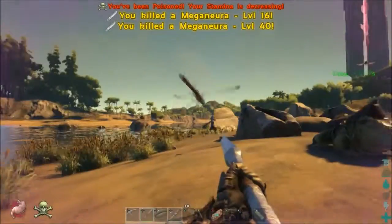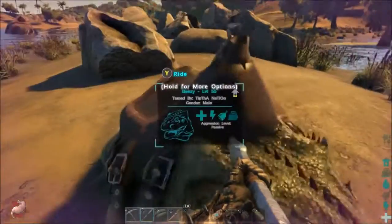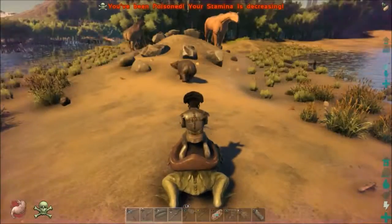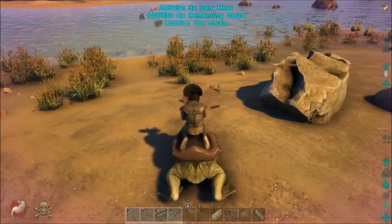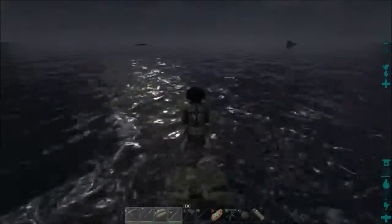There's always stone, tons of wood. It's a really good place. You'll see a lot of bases try to form in the swamp, but it's just so hot — you're always starving, you're always dehydrated. We actually had a base in the swamp and now we've moved to an underwater location.